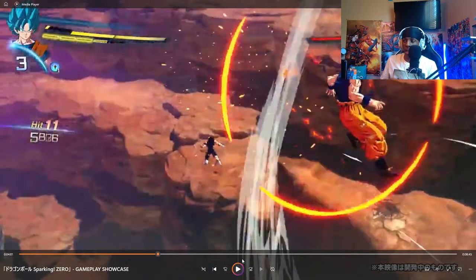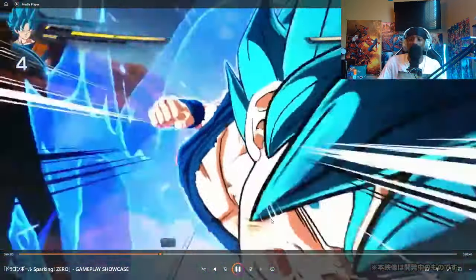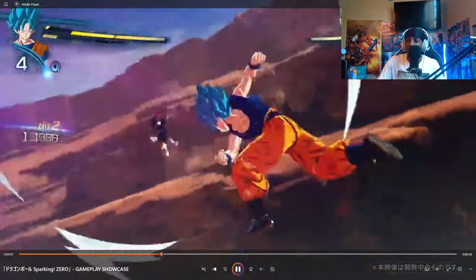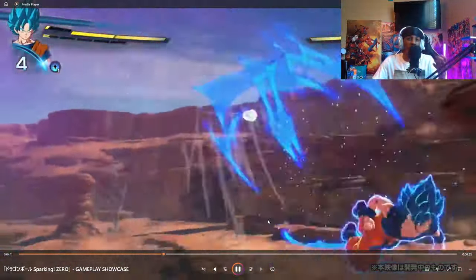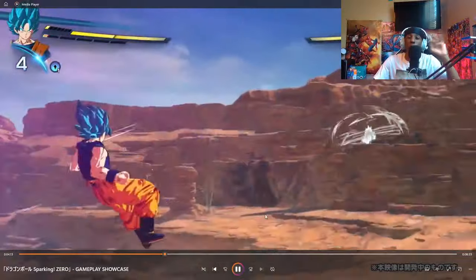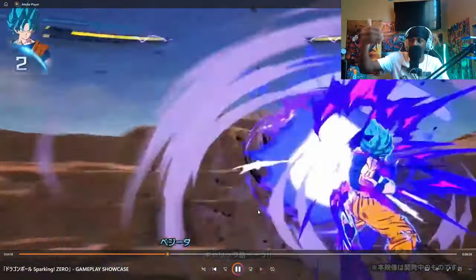I feel like the intensity of your moves and speed rely on your transformation or what kind of moves you're using. I feel like Blue looked like he was moving way faster and stuff like that, which is obvious. But it just means that it's more in depth - this specific transformation could have a whole different set of moves other than Goku's base. The fact that you can transform into it is huge.